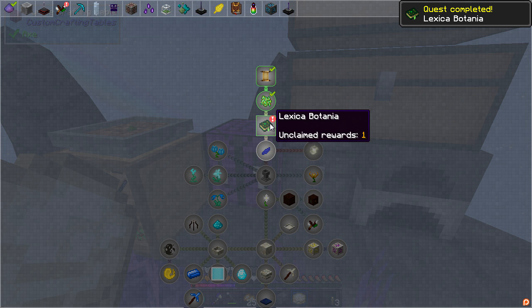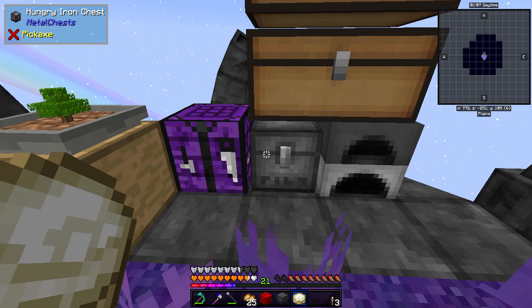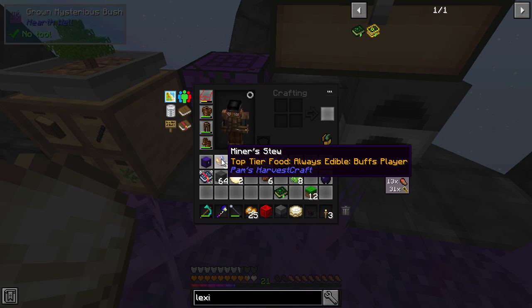There we go - we can use any of the books, that's rather great. Let's use an orange one because we've got loads of those, and a sapling. There we go - lovely stuff. Lexica Botania, thank you!